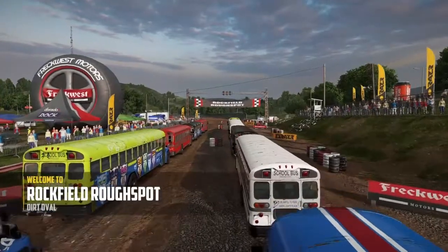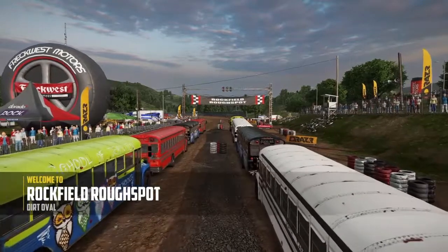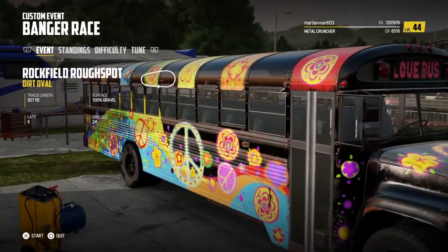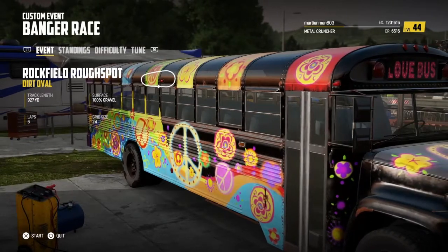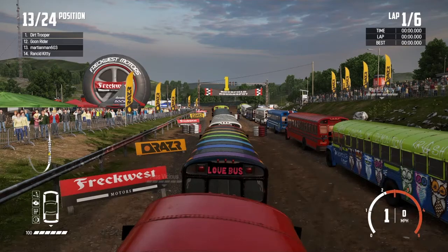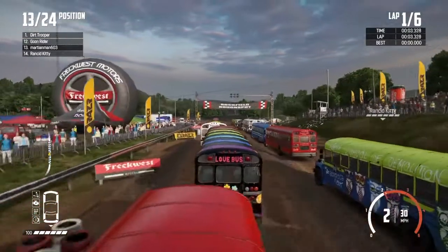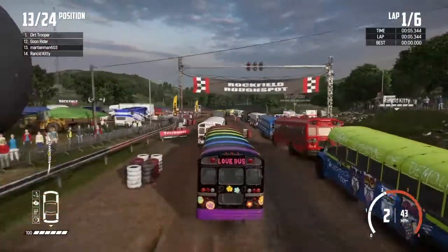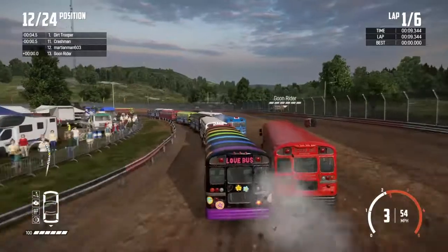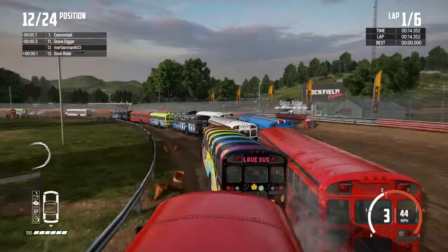Greetings YouTube, it is Martian Man here coming at you with another Ovals and 8s series. Starting today off at Rockfield Rough Spot, we are doing buses. That's right, today folks, we are taking kids to school. Let's get right into it. Same as last time, we have 23 opponents, 6 lap races, all Ovals and 8s, all school buses. Let's see how this goes.